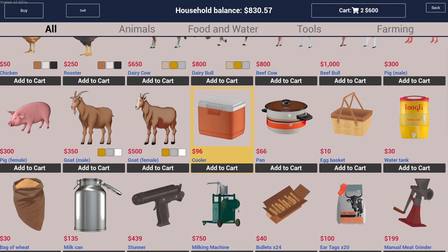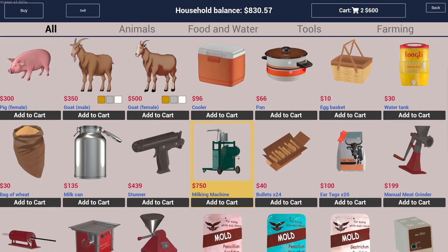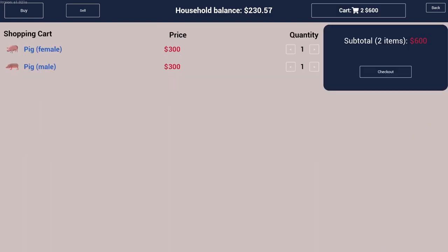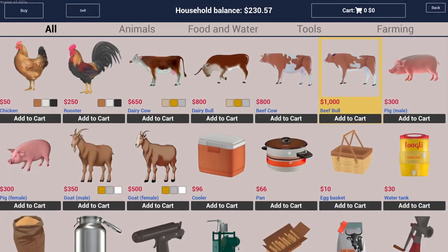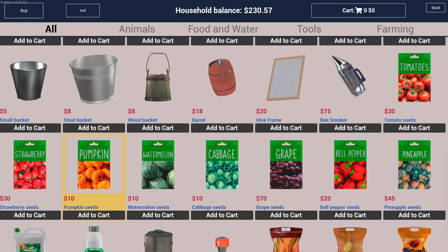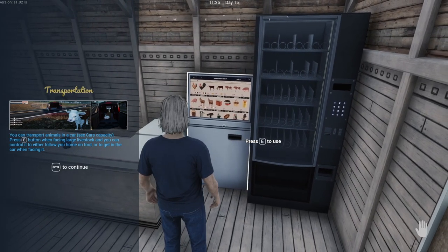Hopefully they can eat out of the trough. We need a milking machine also. Let's get the pigs — I just want to get stuff moving. Let's also get a couple more pineapples. Okay, you can transport animals in a car — see the car capability.